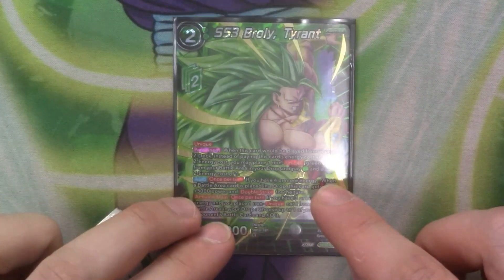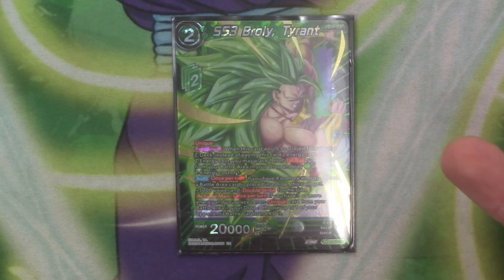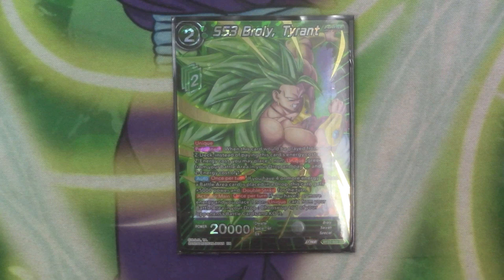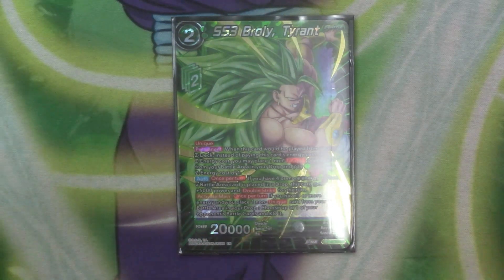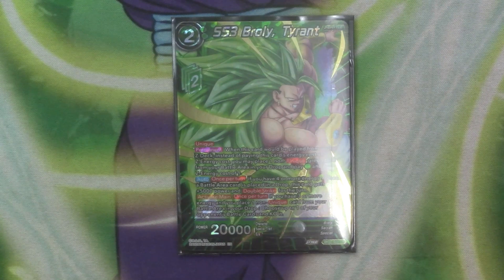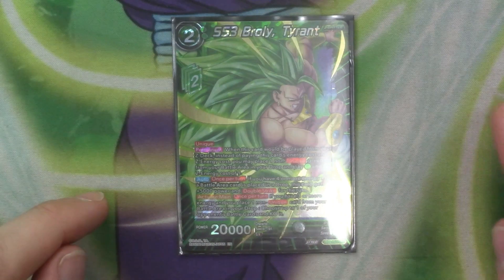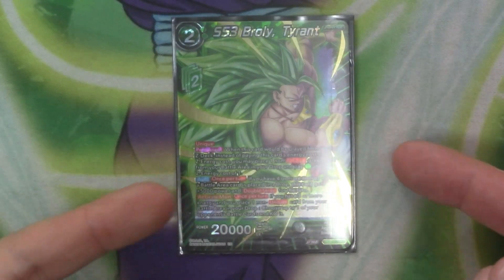We have one copy of Super Saiyan 3 Broly. It's 2 cost, 2 Z energy, 20k with Unique. When you would be playing this from your Z deck, instead of paying its cost and Z cost, you may place a non-unique green battle card from battle in the drop and pay 1 and 1. So you send one of your cards that doesn't have the Unique skill and play this out for one of each. Also, once per turn, if you have 4 or more energy when it attacks and a battle card is placed in the drop, this card gains 5k and Double Strike. It's active maintenance: once per turn if you have 3 or more energy, you place one non-unique card from your battle in your drop to KO one of your opponent's battle cards — triggering the auto no matter what happens. It's just a nice pressure unit.